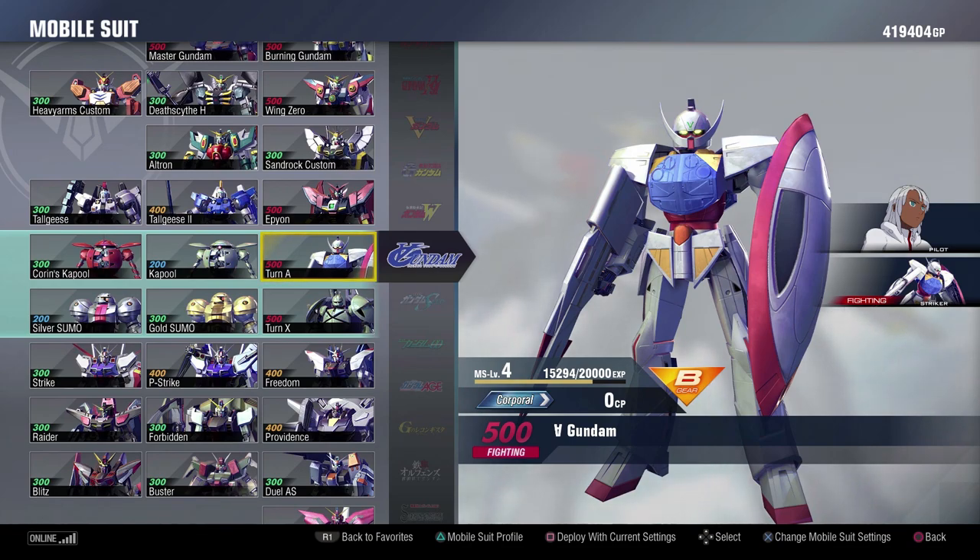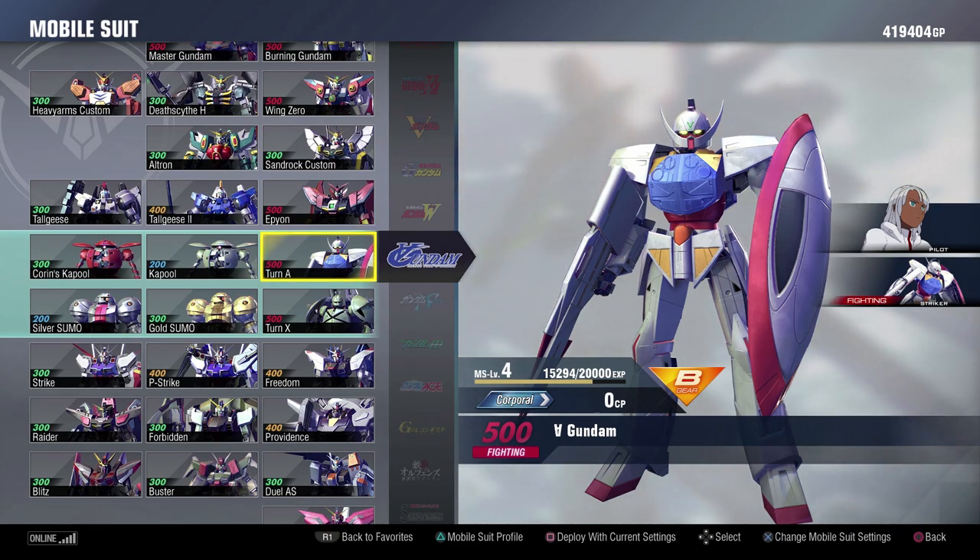Turn A! The Turn A Gundam itself is a lot of fun to play in this game. It has a lot of moves, a lot of hidden moves, and the damage that it does is real. The Moonlight Butterfly is not playing around. It is a 500 cost, so you do have to be aware of that, but it's really good. I like it quite a bit.